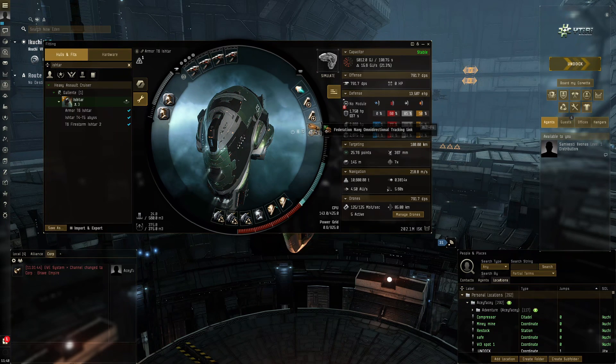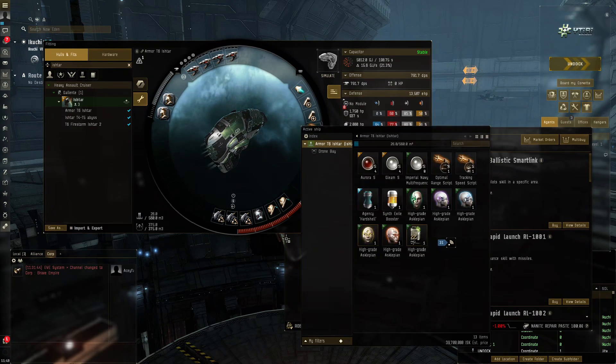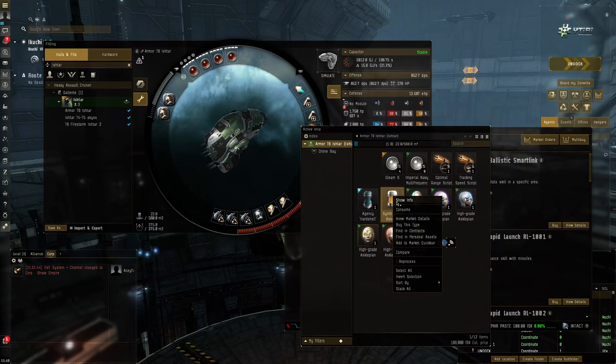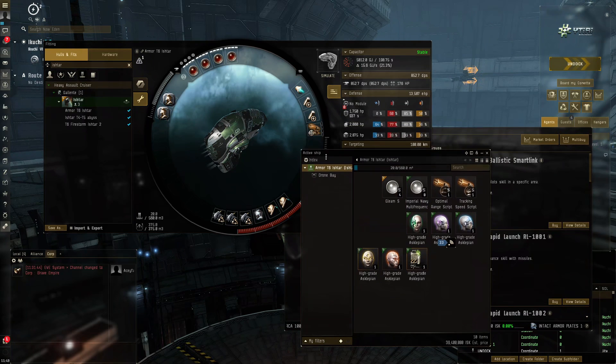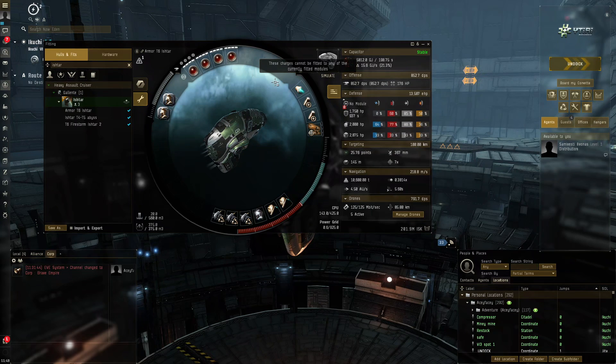We've also got a Federation Navy omnidirectional tracking link to improve tracking. This is a very expensive fit and honestly I don't know how effective it will be - this is the first time testing it. We're blinging this so much and also rocking high-grade Asclepians to achieve decent tank. We're going to be doing T6 firestorms, and since we're armor tanking there should be no problem with the buffer because in firestorms we get a nice buff to our armor buffer.